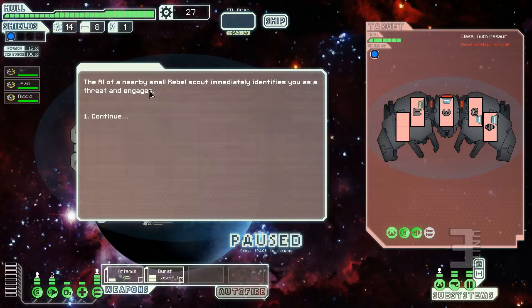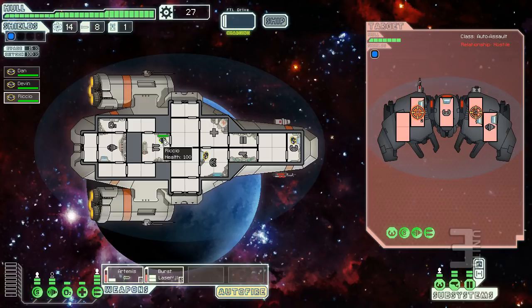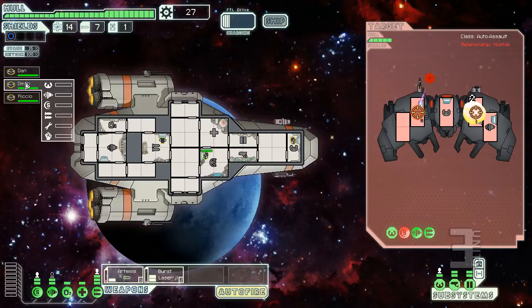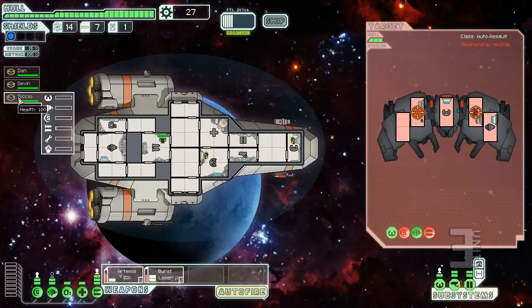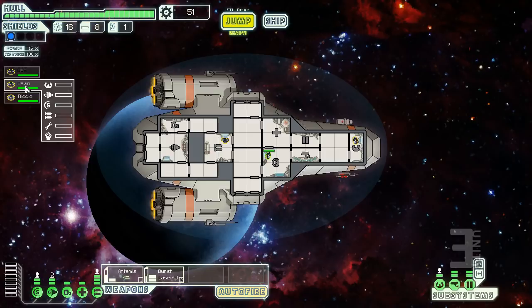There's an auto-fire option — if you're fighting small ships or have lots of missiles and just want to kill quickly, turn auto-fire on, otherwise you manually click when weapons are charged. There's also character progression: because we've been firing weapons, Richo is improving his weapon skill from being at the weapons station this whole time, and you're improving your shield skill at the shield console.